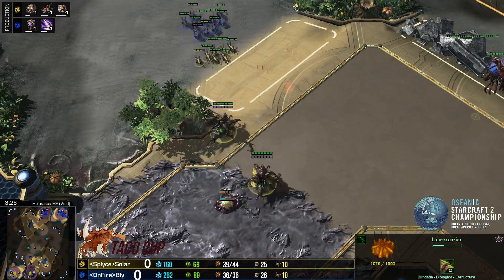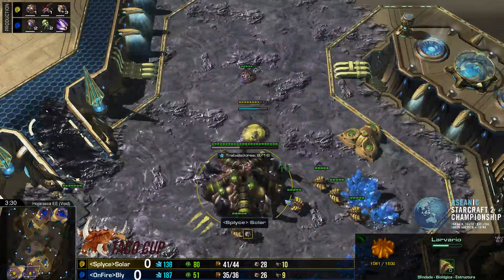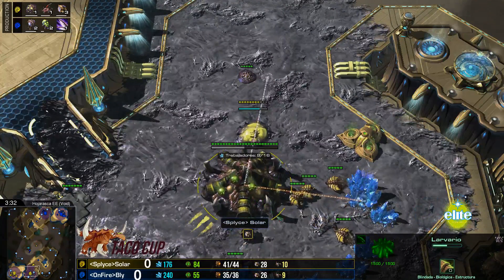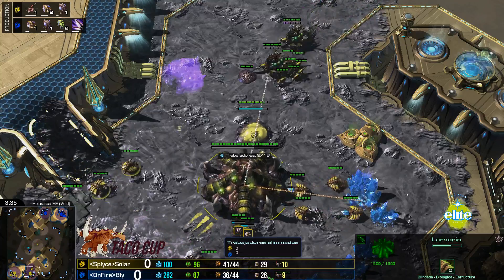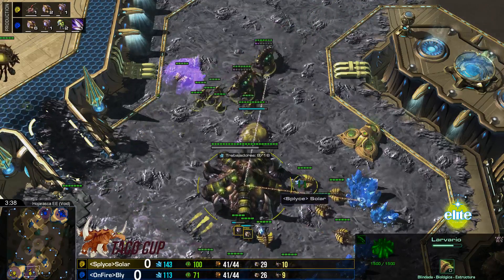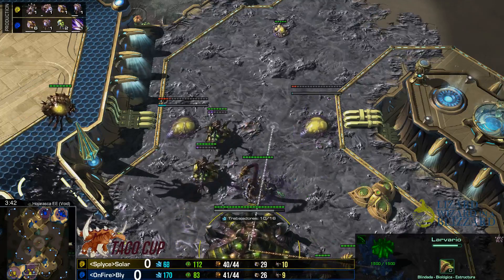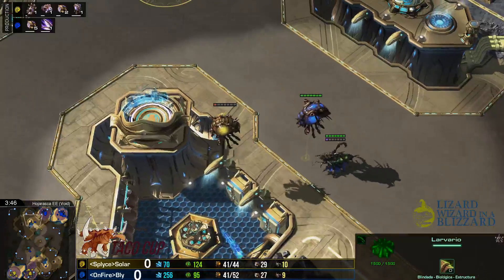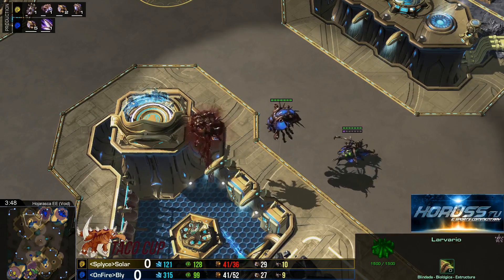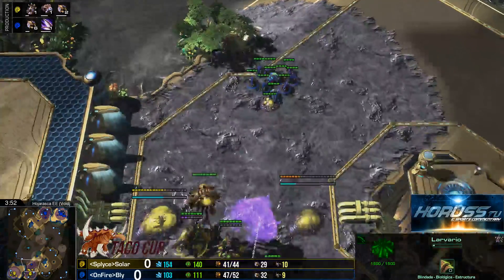Quedando en la parte de abajo por alguna razón. Doble Reina y sus Zerlings para defender, no tiene hasta el momento ningún problema. En economía 10 contra 9, en Army 29 contra 26. Poquito adelante Solar. Bly jugando demasiado defensivo, está haciendo dos Banelings más. No se da cuenta que su oponente realmente lo que quiere es llegar a ser Roaches con más uno. Y la velocidad ya gastó 50 de gas extra. ¡Oh, es una agresión!